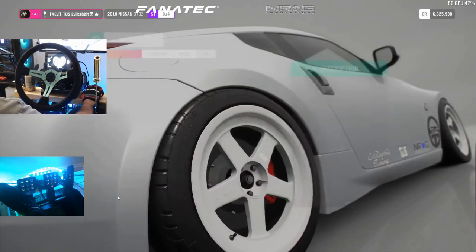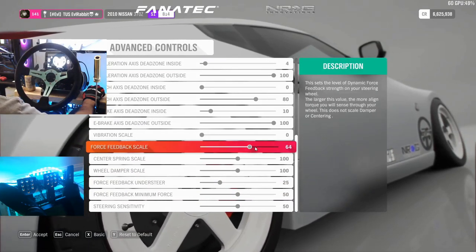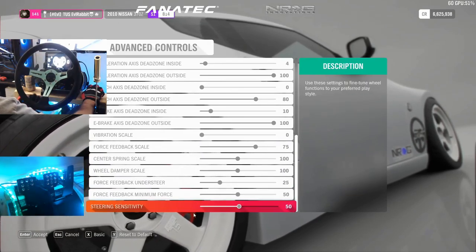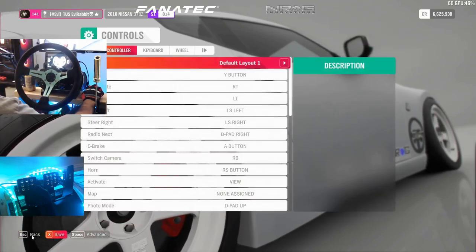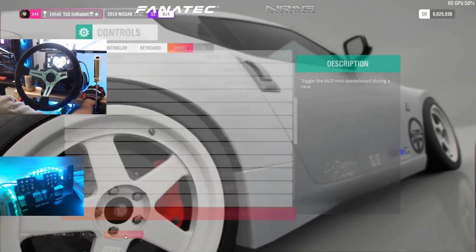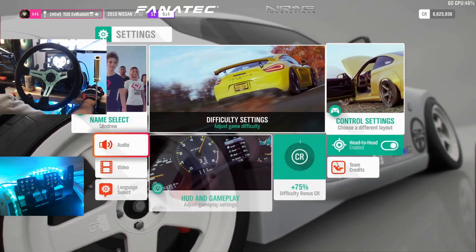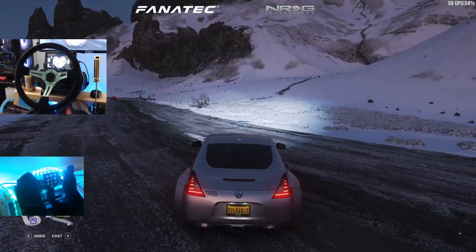So we're going to go into settings, controller settings, wheel advanced. We'll kick the force feedback up to 75 and leave everything else. Steering sensitivity — there we go — 100%. That's what I was looking for. Everybody was always asking when I did my wheel settings why they didn't have degrees — well that's because on PC it's sensitivity. Now our sensitivity is back up to 100%, so hopefully this should make the wheel feel somewhat better and we can actually get a proper slide.